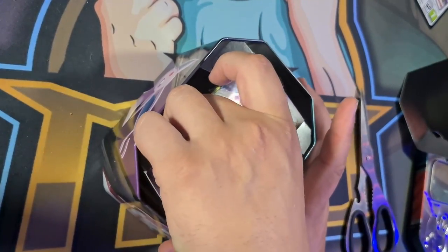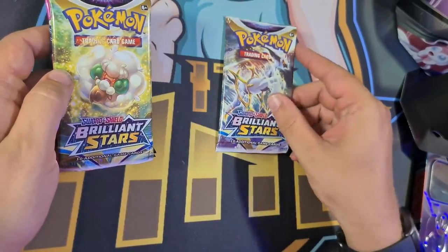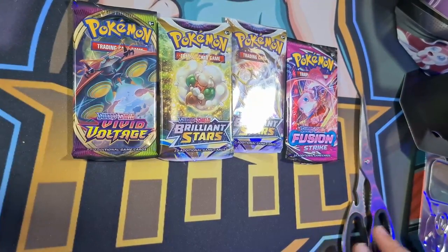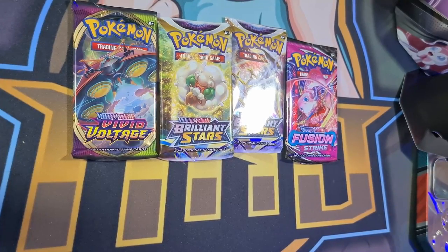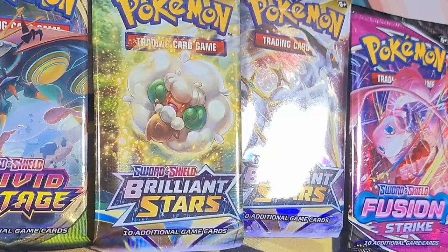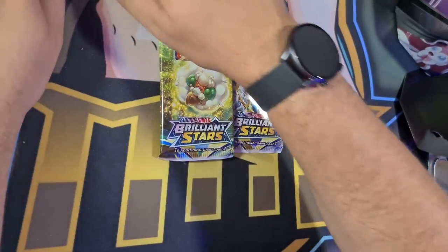So let's see what we've got. We've got a Brilliant Stars pack, two Brilliant Stars packs, a Fusion Strike, and a Vivid Voltage. So let's have a look and see what we get. I think what I'm going to do is go Brilliant Stars, Fusion Strike, Brilliant Stars, and then Vivid Voltage as my last pack. So we'll pop these over here for now.